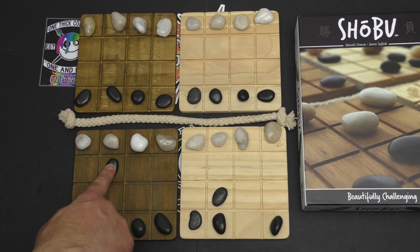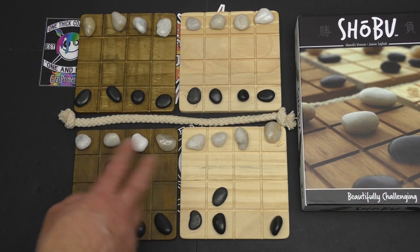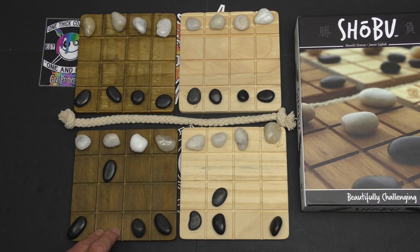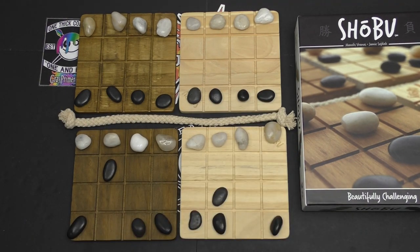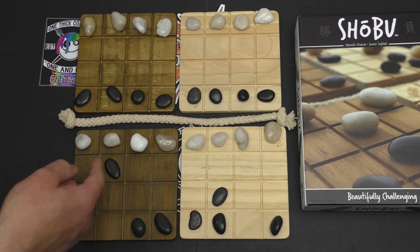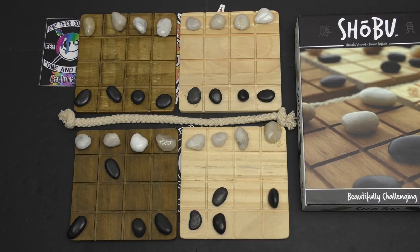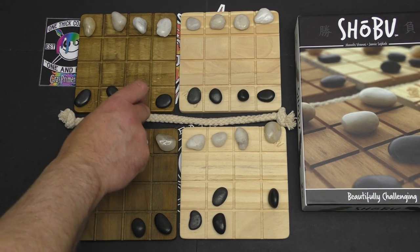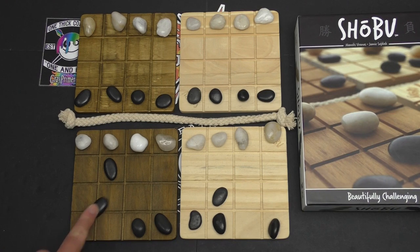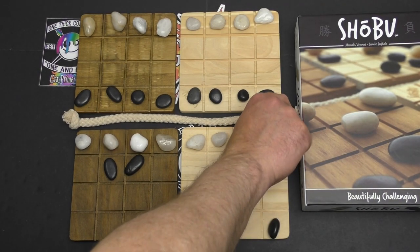Say I had a stone positioned here from a previous move. On my passive action I obviously can't move it because that would be an aggressive act. But let's look at two alternatives. Here I've got a stone in a prime aggressive position. To knock out one of the white stones, all I need to do is move one forward on my light colored board, then replicate it over here by moving one forward — and I've knocked the white stone off. Another option: move this stone diagonally two, then on my aggressive action on the opposite colored board, diagonally two — and I knock out this white stone.